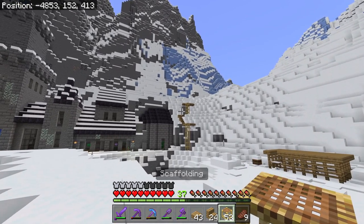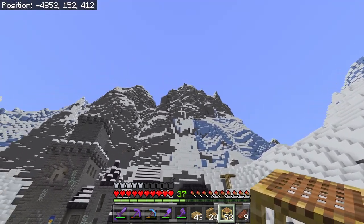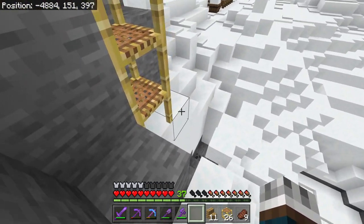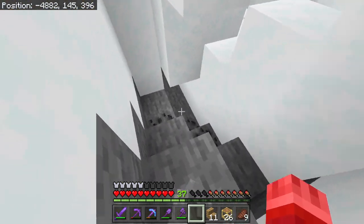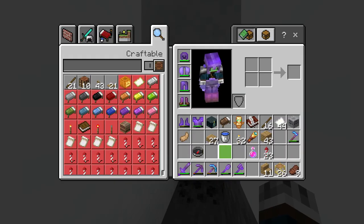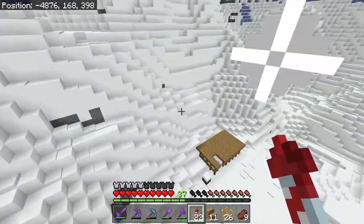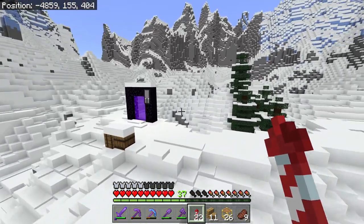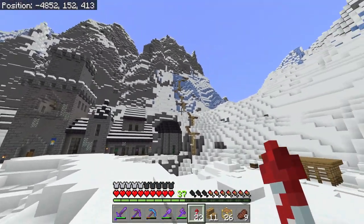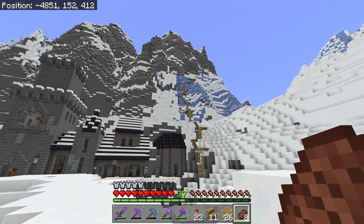I'm probably going to have to go home and get more scaffolding because I'm almost out - I only have a stack. I'm just going to go up as far as I can and see how it looks. I have these holes everywhere now and I was wondering how on earth this could have happened. I realized I actually broke an ice block up there and it made all the powdered snow melt away. That's rather annoying. But I think this is actually looking really cool because once it goes all the way up the side of the mountain, I can use it to get up there instead of wasting all my rockets.